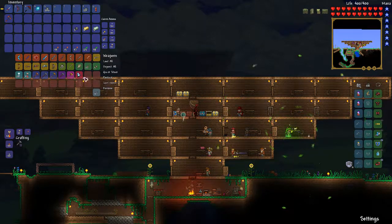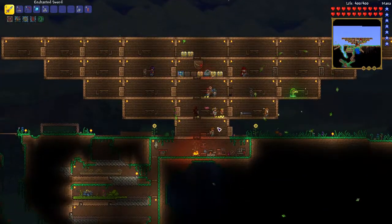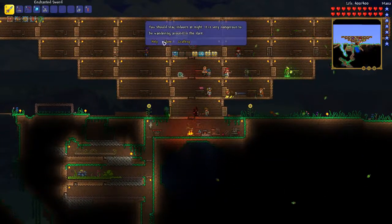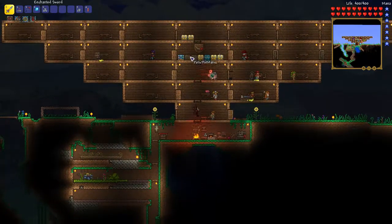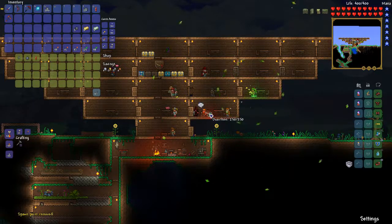I guess we can put ammo in there, it's not a big deal. How the hell do you make a grass sword? What the fuck do you make that of? Just remove my spawn.